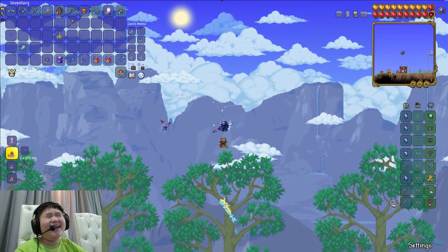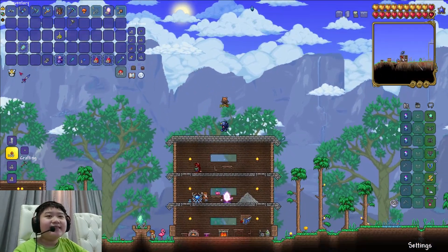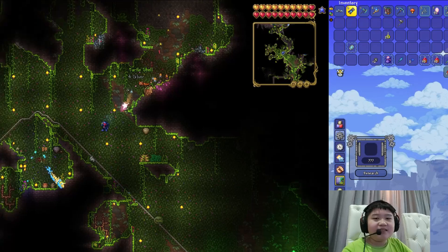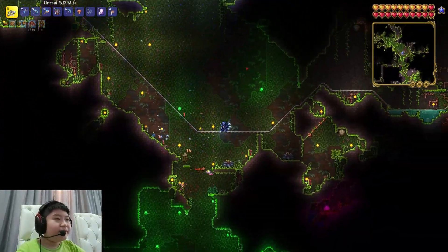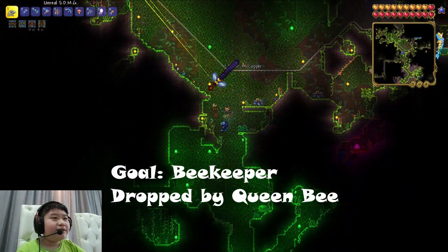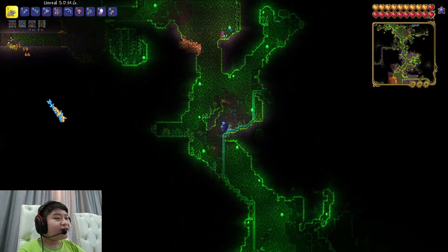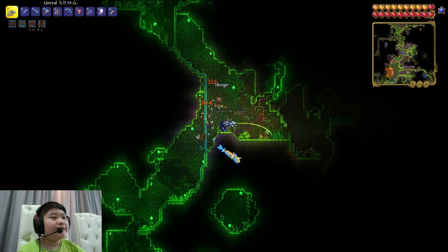The enchanted sword shoots an enchanted beam. It's really freaking weak, but we got it. Let's duplicate it. The next sword we need is the Beekeeper, which means we have to fight the Queen Bee. I don't know where the hives are so I'm going to craft the abomination.